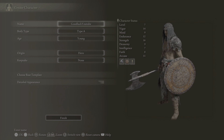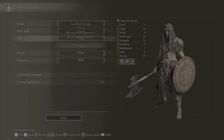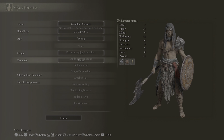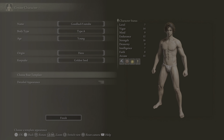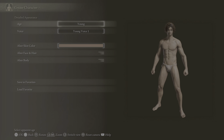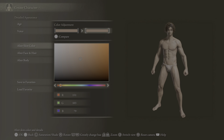Alright, so character creator — you can pick whatever name you want. I picked a young age origin. Keepsakes don't really matter, but normally I go with a golden seed. I just left it as warrior. Detailed appearance, voices, all that's the same. Skin color 151, 103, and 79.